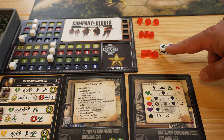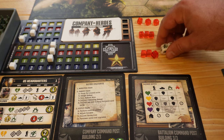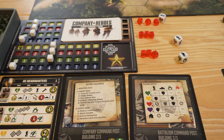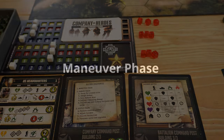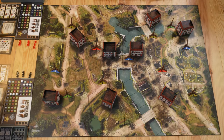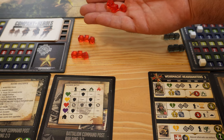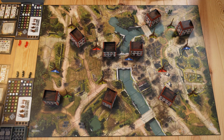The US rolled one green side and the Wehrmacht rolled zero green sides, so the US will decide they want to be the starting faction. The maneuver phase consists of three turns, and in each turn each faction can spend three command points. With each command point we can move one hex. Each unit cannot spend more than three command points per maneuver phase.